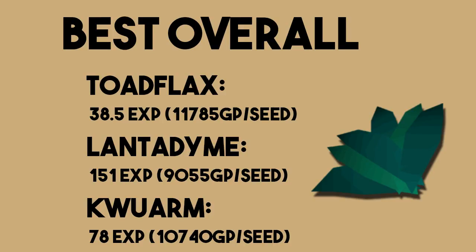You always have to take into account what farming level you are and what you want to achieve. If you're just wanting to level up farming as quickly as possible, go for the highest-level seed. But if you're looking to profit and want a little money out of it, I'd recommend these three seeds: Toadflax as an early-game seed, Lantadyme as a late-game seed, and Kwuarm as a mid-game seed. The best way to make sure you're getting the most out of your farming is to check prices every once in a while.